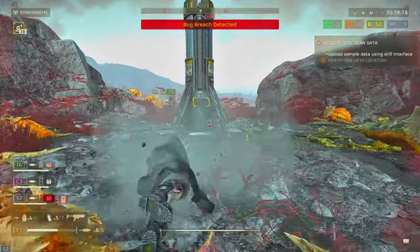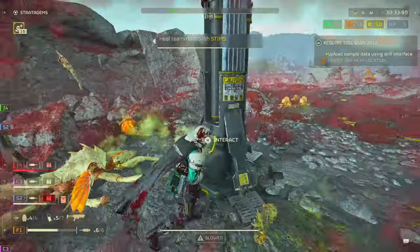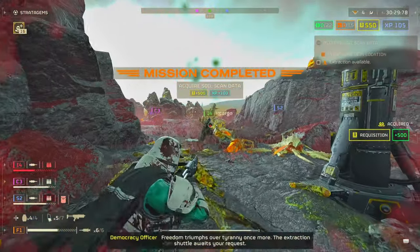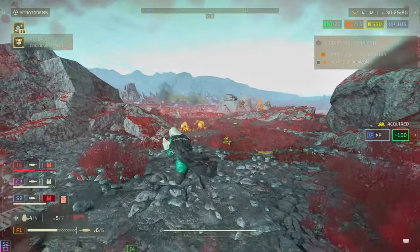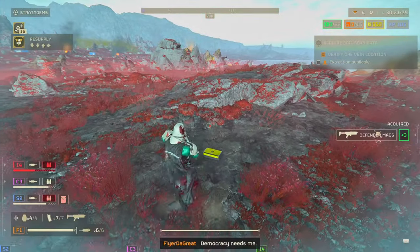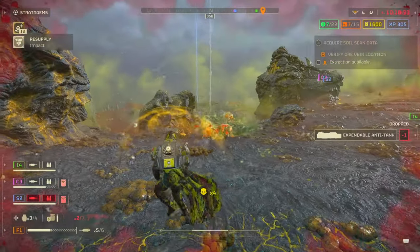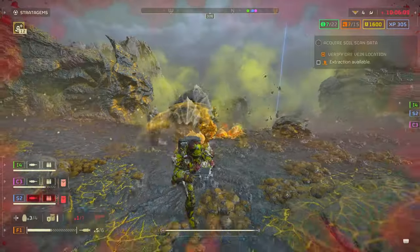The Defender SMG is definitely a good way to go — I feel like it's better than all the Liberators. Obviously you won't want to use it against Hive Guards or Biospewers since it lacks medium armor penetration, but it holds up in every other aspect against lower-tier non-armored enemies. It's only 15 medals in the Helldivers Mobilize Warbond, so it's very reasonable to unlock — just a couple of games.